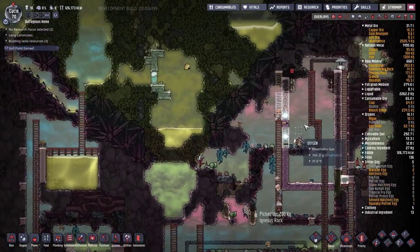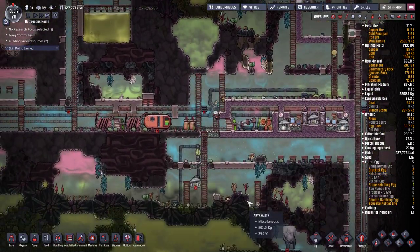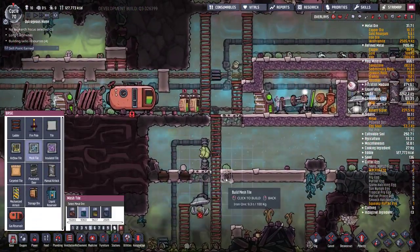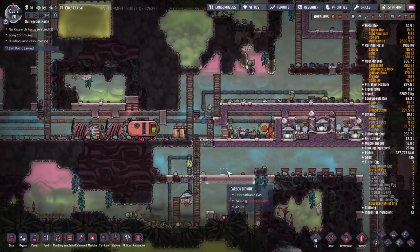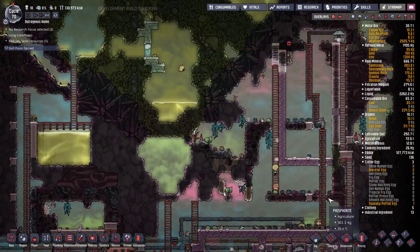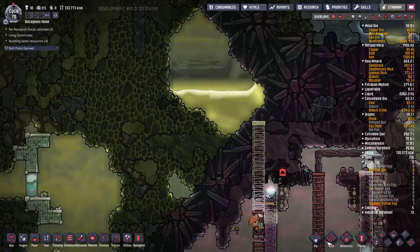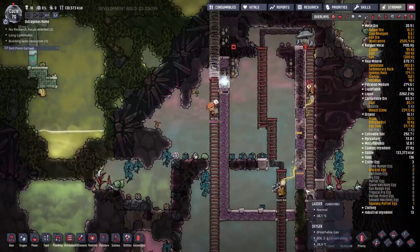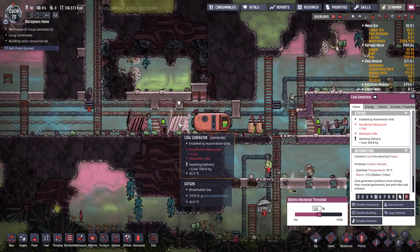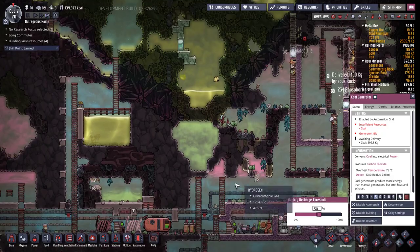We're stripping all the hydrogen out of this area — I like to keep my gases separated; it's better for your processor as well. I might want to put in some more airflow tiles there to help. I want that chlorine to sink down in here. It seems my dog's bodies are a little bit overworked at the moment — they'll get around to it.